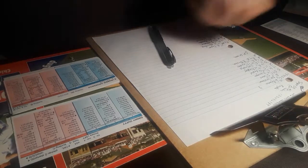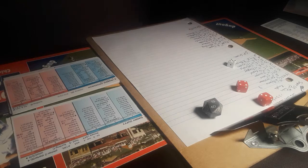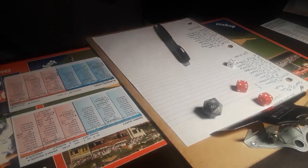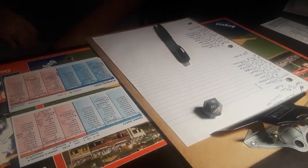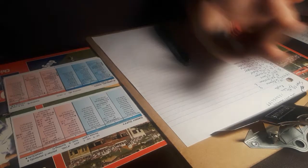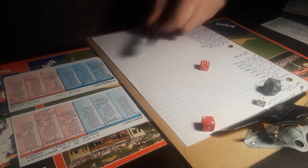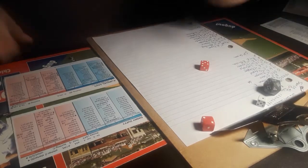And here is the designated hitter, Robbie Grossman. Grossman swings and misses on a 1-2 pitch down, and that's strike three. That's two away here in the top half of the first with no score. And here is Miguel Sano, the third baseman. He takes a 3-1 pitch high and out of the zone — that's ball four.